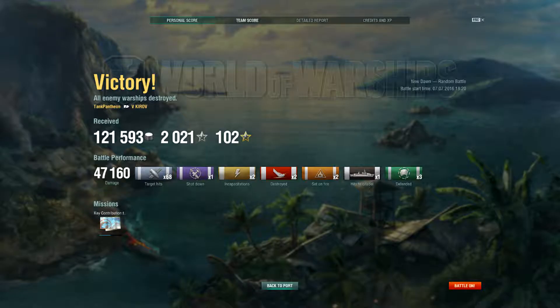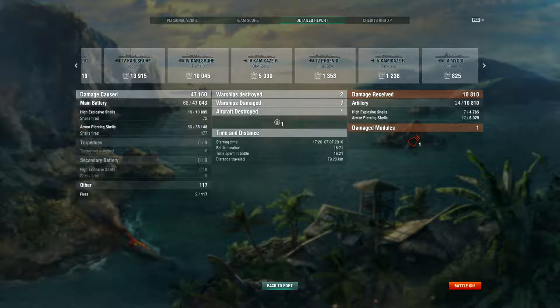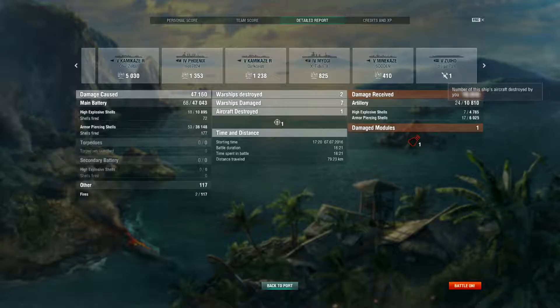Here are the post-battle results. We did quite well — 121,000 credits earned, and almost 500,000 worth of damage dealt overall. In the detailed report: 10,000 damage to the Konigsberg, 3,000 to another Konigsberg, 13,000 to the Karlush, another 10,000 to a second Karlush, 5,000 to a Kamikaze, 1,000 to the Phoenix, plus damage to another Kamikaze, Mugi, and Zoe. We also fired 170 armor piercing shells.